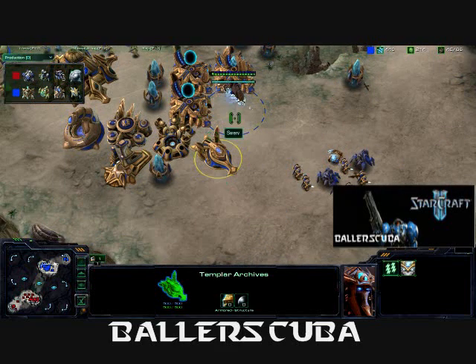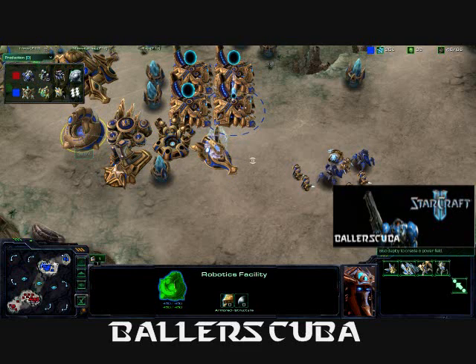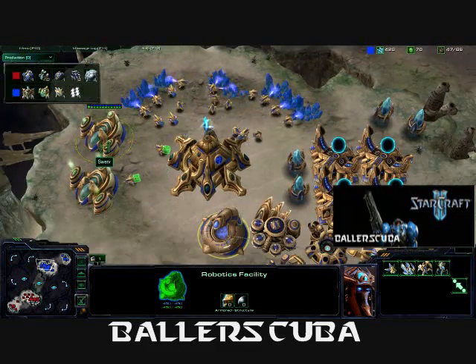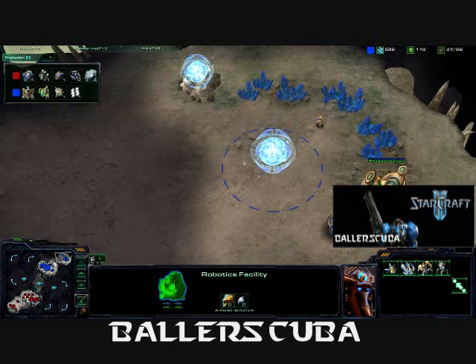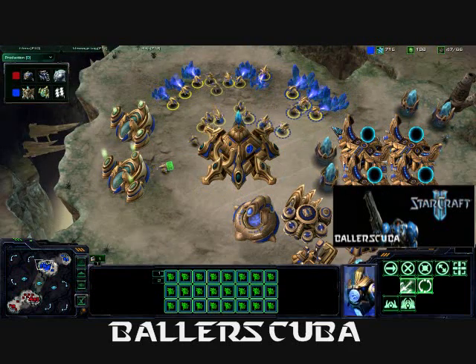We are seeing the High Templars. High Templars are so good against the infantry ball that I will be coming out with, as is Colossus. But he just does not have enough gas at this point — he has only got two workers per gas, and he needs three on there. Both assimilators are going down really fast though. We are seeing a decent saturation from the opponent.